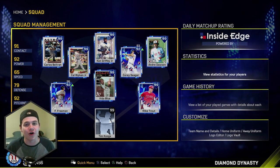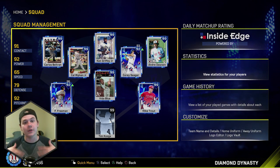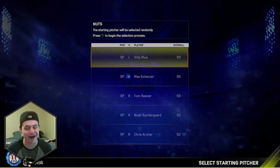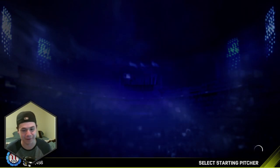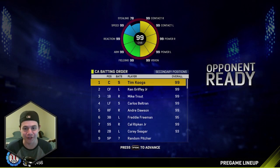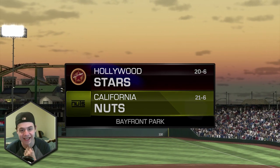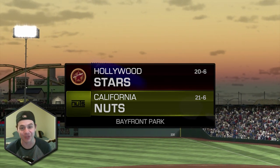Let's go — Carlos Beltran two homers in his debut, can we do it? I think we can. With this new addition of another 99, my rating mod is out of control. We're playing the Hollywood Stars — he's got 99 Beltran. We've got Derek Jeter, Andre Dawson, Griffey, Ripken, Seager, Brooks Robinson, Freddie Freeman, and we're facing CC Sabathia, usually one of the easier lefties to face. He is 20-6, we're 21-6 — this is about to be a good matchup.